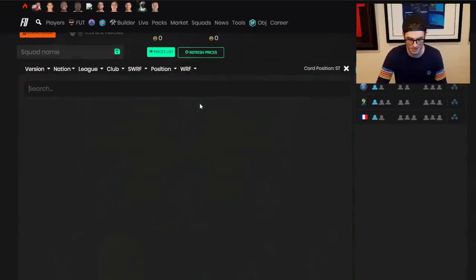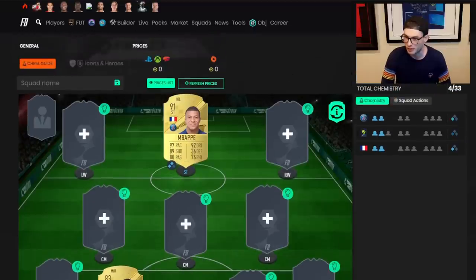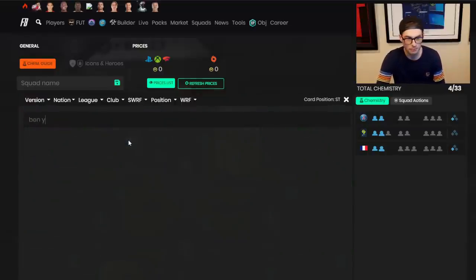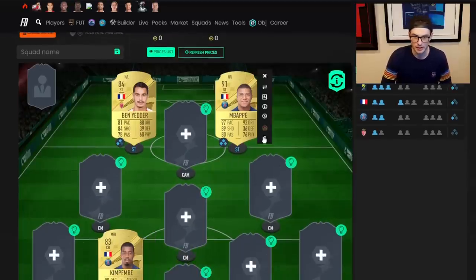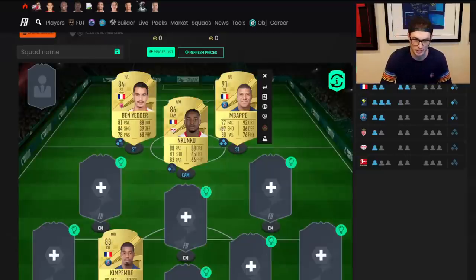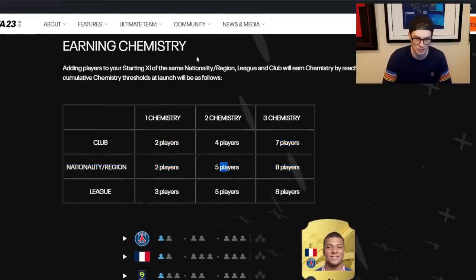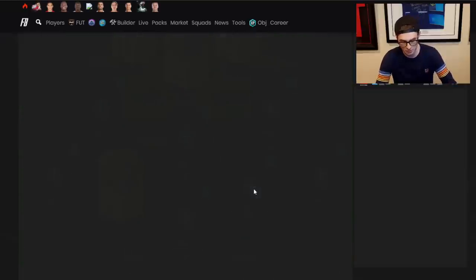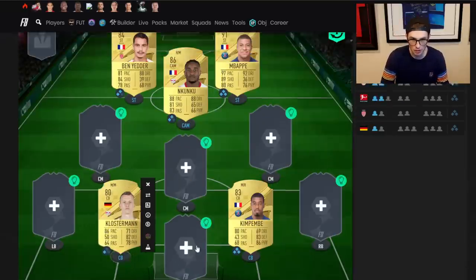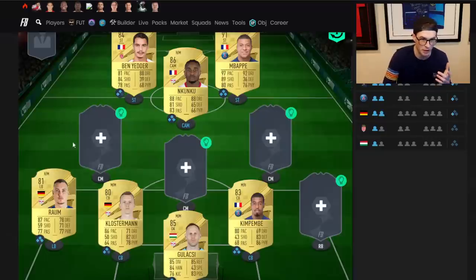Let me see if I put Kimpembe and Mbappe in the same team — they're both on two chem. But if I go to a 4-3-1-2 and add Ben Yedder, they're both on three chem because they've got that club link. That's pretty cool. What if I went with Nkunku? He's only on one chem because he's only got two nationality links — he needs five from the same nation. So squad building is not going to be that hard this year.